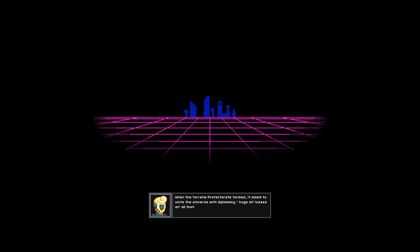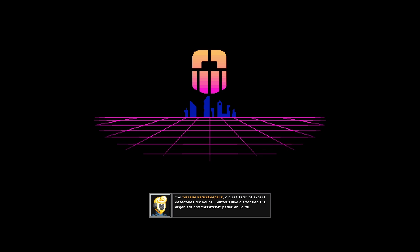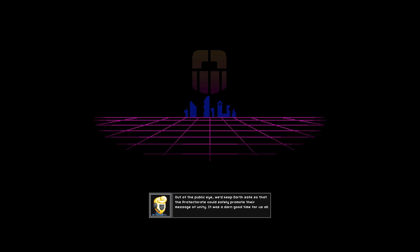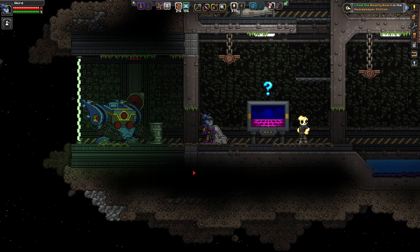'When the Dream Protectorate formed, it aimed at the universe with diplomacy, hugs and kisses and all that. It was a nice goal, but you ain't going to have some folks that won't throw the first punch. That's where we came in — the Dream Peacekeepers, a quiet team of expert detectives and bounty hunters who dismantled organizations threatening peace on earth. Out of the public eye, we'd keep earth safe so the Protectorate could safely promote their message of unity. But now earth is gone, and I may be the only peacekeeper left — but I ain't gonna let that stop me. I want to rebuild the peacekeepers, bust some crime rings, and I'm gonna look mighty slick doing it. Are you with me, partner?' I sure am, Captain Noble.